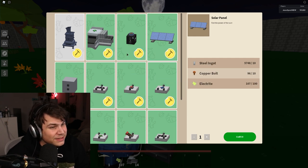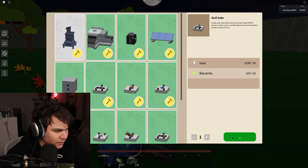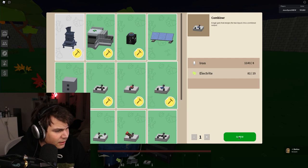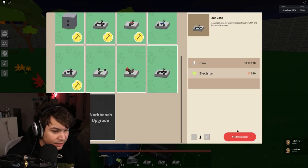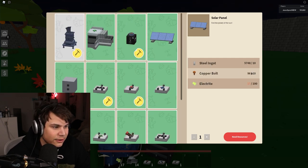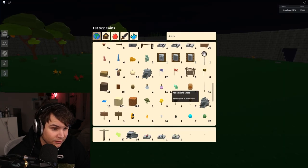I think one of the first things I'll get is a combiner. These are all pretty well priced, I'll grab one of each. A combiner, an ore gate — I'll get one of those — a splitter, and an XOR gate. I'm only short for the XOR gate, but this is really cool.